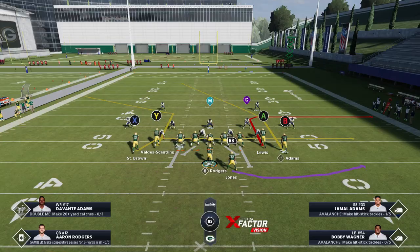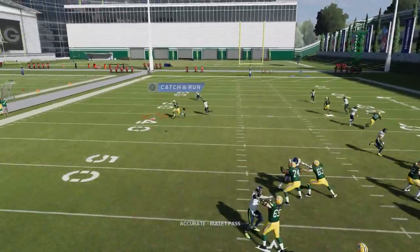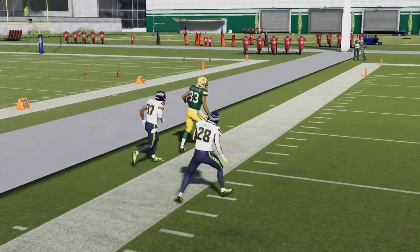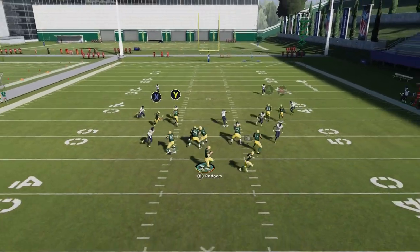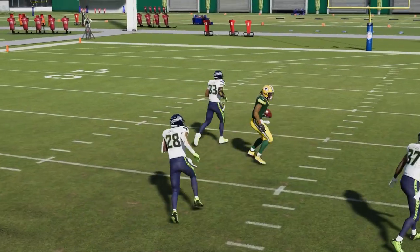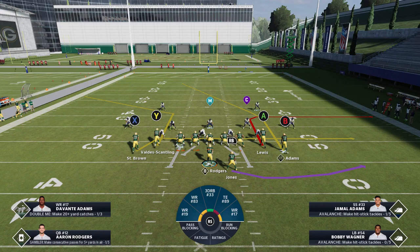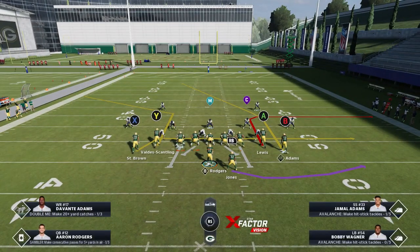Timing is very important. When throwing outside, you want to pass lead — which is what I'm doing on this Y-route, pass leading outside to get as much separation as possible. When throwing over the middle, you want to augment the pass differently. One of the best ways is to throw a low pass so nobody has a shot at it except your receiver. To throw the ball low, hold the left trigger or L2 on PlayStation to get that low throw animation.